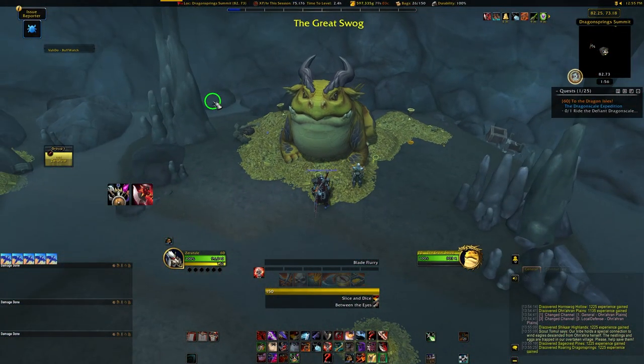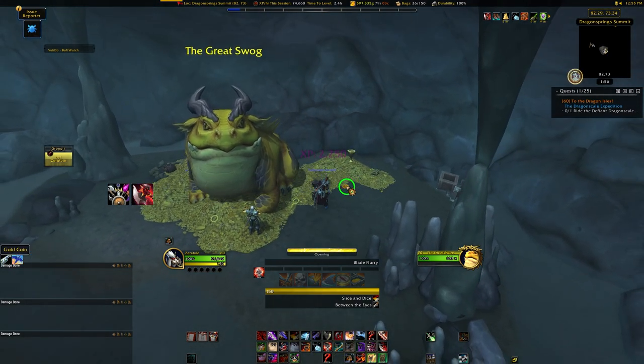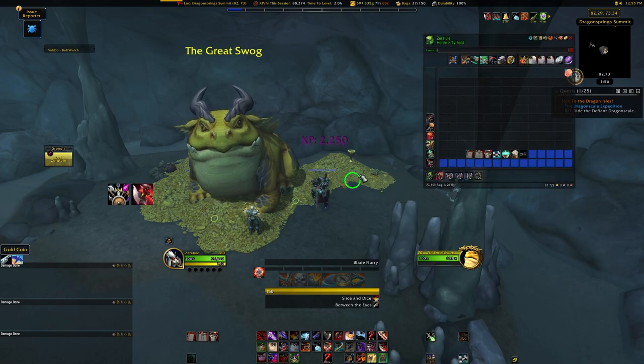Also, directly next to the Great Swog's left side will be a coin, which is a free copper coin of the Isles, despite the tooltip saying it's a gold coin when you go to click on it to loot it. Jerks.